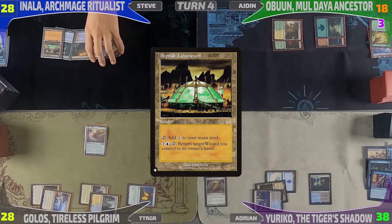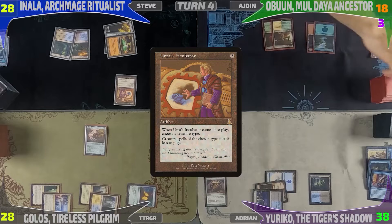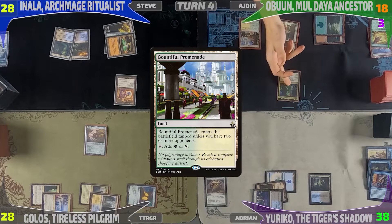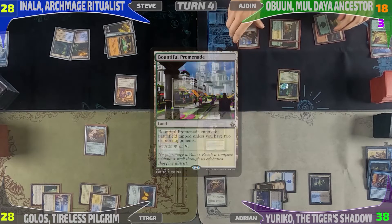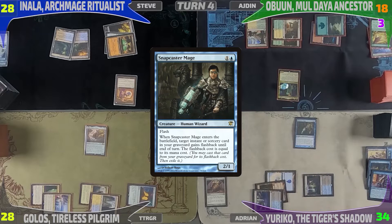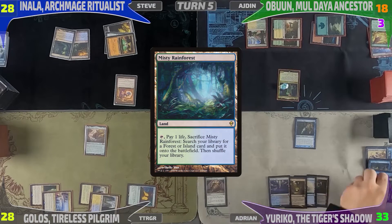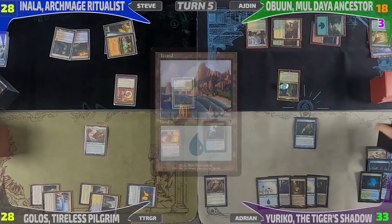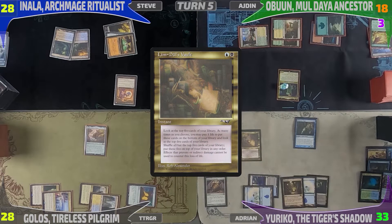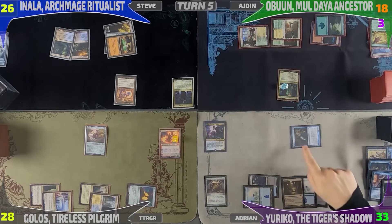Steve drops Riptide Laboratory as his land for turn, then taps three mana to play Urza's Incubator naming Wizards. Idem draws and deploys his commander Obuun, Mul Daya Ancestor, then plays Bountiful Promenade as his land, triggering Obuun. He goes to combat hitting me for four — then realizes it doesn't have vigilance. I flash in Snapcaster Mage for one mana thanks to Urza's Incubator. I untap, draw, play Misty Rainforest, crack it going to 33 for a basic Island. I tap two for Lim-Dul's Vault, finding what I want in the top five without paying life, then attack Steve for two without using Ninjutsu.